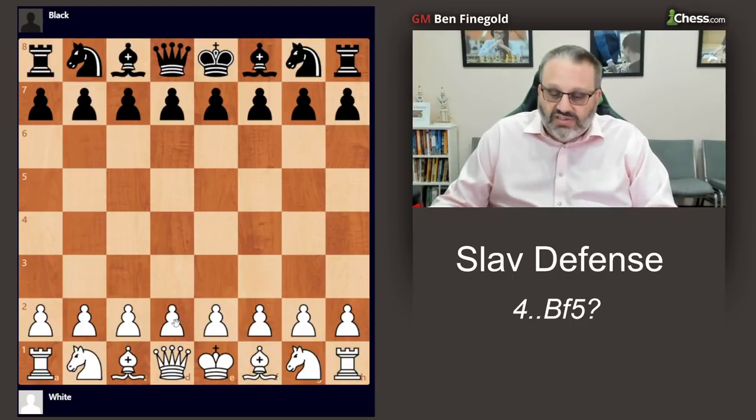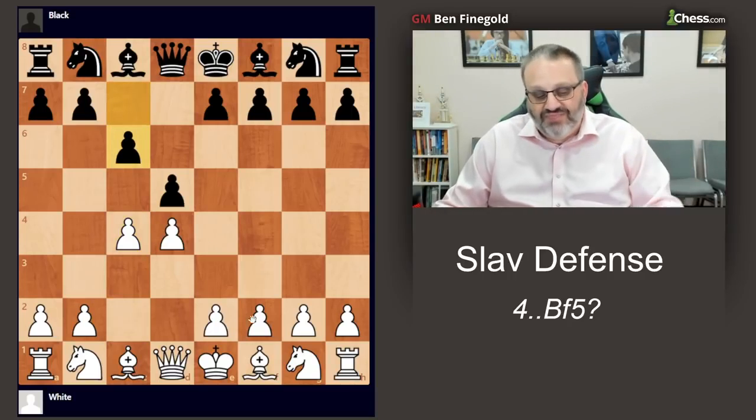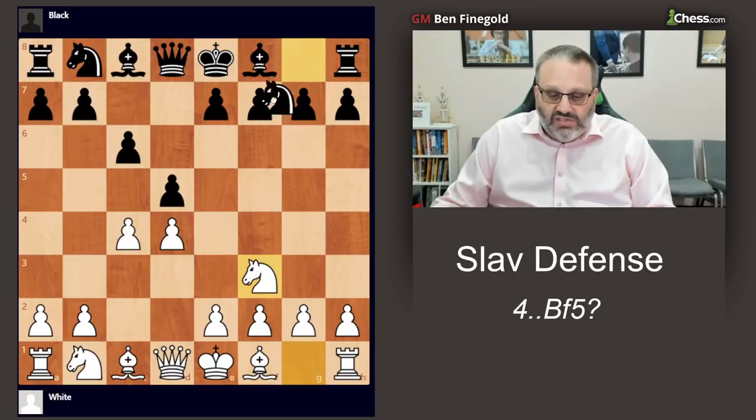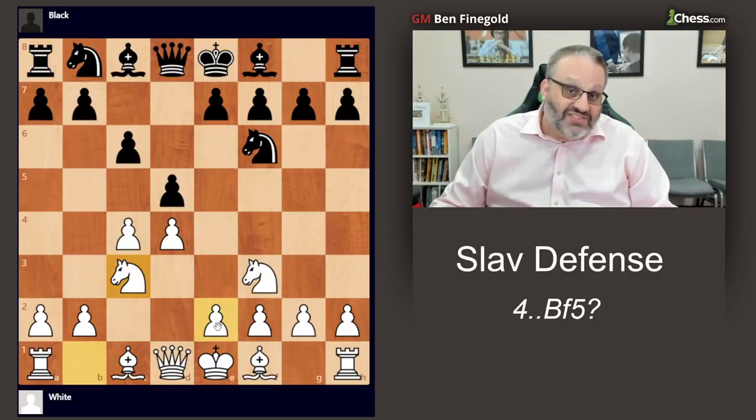The Slav is an opening that I have played for both colors. This is the usual move order, but not necessarily — sometimes it's c4, c6. This is the main starting position as far as I'm concerned. White can also play the exchange Slav, which we may cover in another video, or e3 early. But this is what I call the Slav Slav.